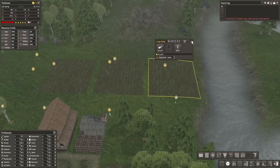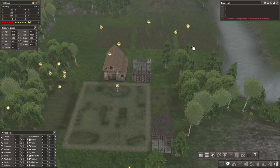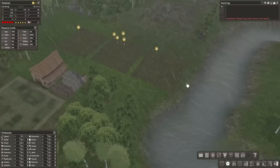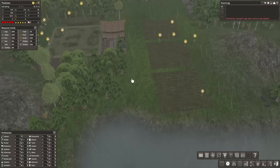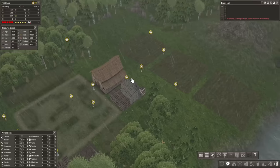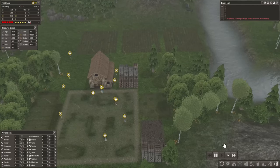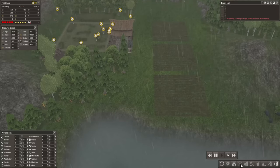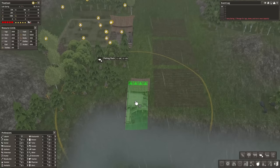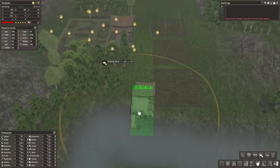We need to make sure food is coming in because here's the thing: it's all well and good to have food to see us through winter, but once spring comes along, if we have no food, we won't have more until the end of summer at the next harvest. We need enough to last from one harvest to the other. I'm going to slow down to 2x speed and immediately look into getting a fishing dock, because this will give us food year round.